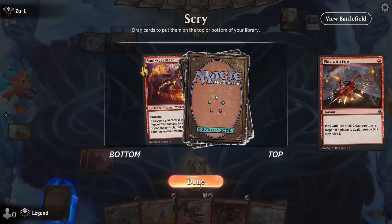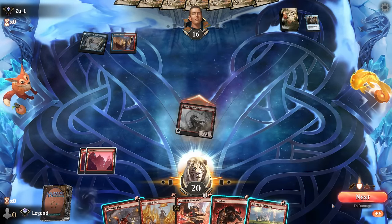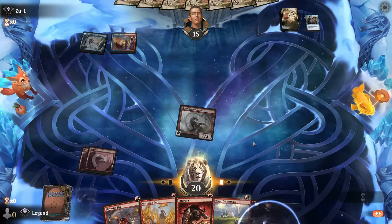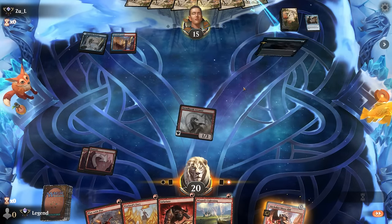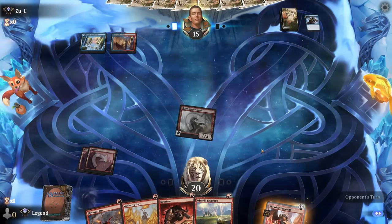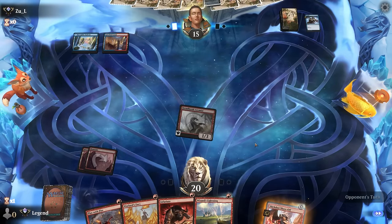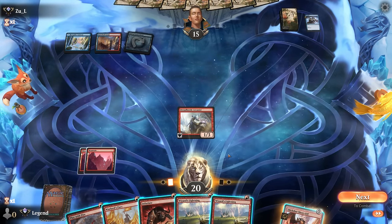Soulscar Mage—going to say no. Even if they manage to remove the Arcanist, we can still play the Slickshot to enable Wizard's Lightning. If they get back Arclight Phoenix they might keep it on defense, but we have a few ways to remove it. With Infuriate on Arcanist it can actually grow large enough to get back a Wizard's Lightning.